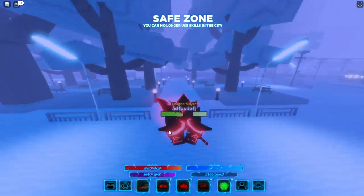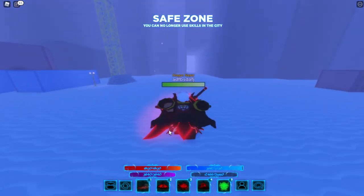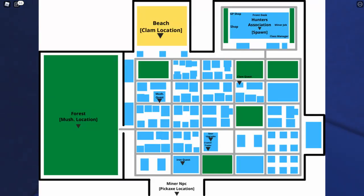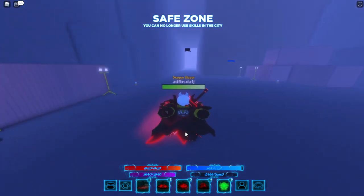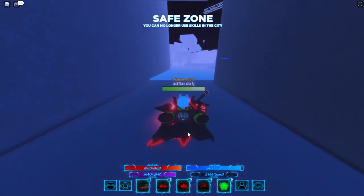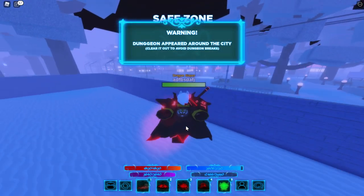You can trade crystals in for essences by becoming a miner. Like these guys with the miner hats — you go all the way back here on the opposite side of the whole spawn. I also have a map on screen to display the whole lobby map. You talk to this guy and you can become a miner. You won't lose anything — you'll just become a miner, so you can't actually fight in dungeons. If you want to be a hunter again, go back to the spawn NPC I mentioned earlier.